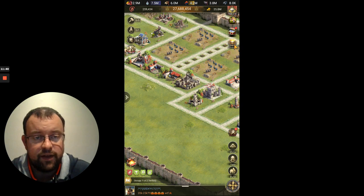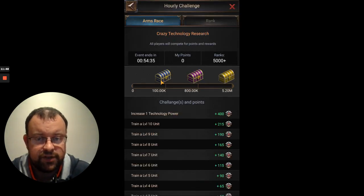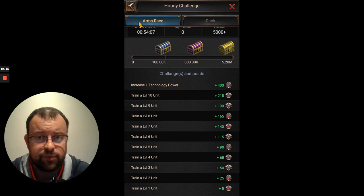The new hourly challenge has just started. This is the 7th hour in the 8-hour sequence and this is crazy technology research. At C25, it requires 5.2 million points to finish the 3rd chest. It's troop training — whatever level of troops you have — but also gives points for increasing technology. If you have the resources just to do the troop training, do that, because it gets you Clash of Province points as well.